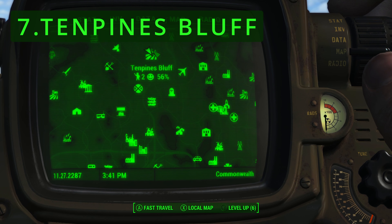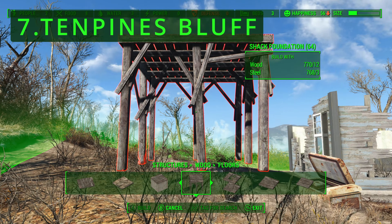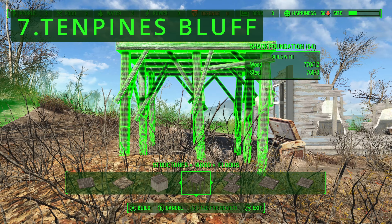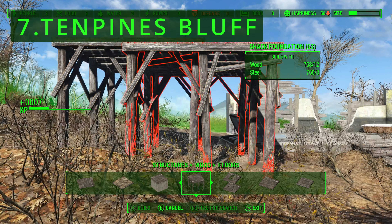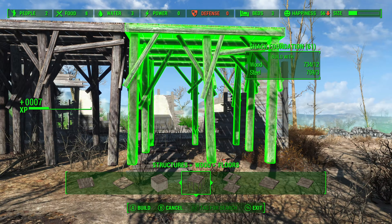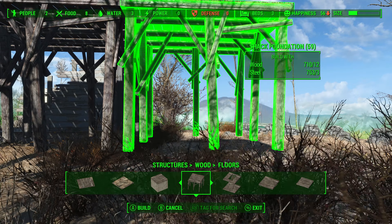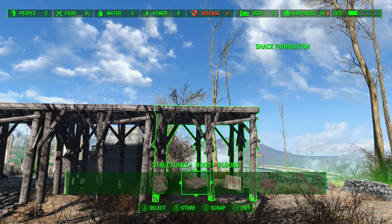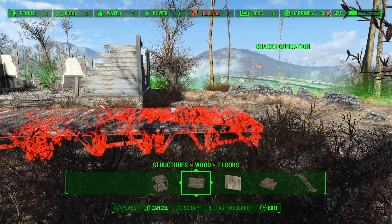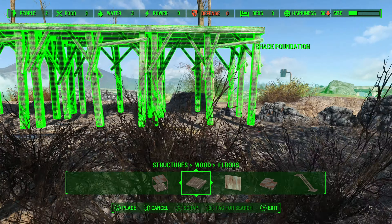Number 7: Tenpines Bluff. Tenpines Bluff is a remote, almost barren location with not a lot of advantages. The rocky, uneven ground complicates building simply because there is not much area to actually build on to begin with. On top of this, it also has two structures that cannot be scrapped, somewhat forcing you to build around them. Its distance from other settlements and key locations in the Commonwealth also complicates supply lines, making it a hassle to manage.